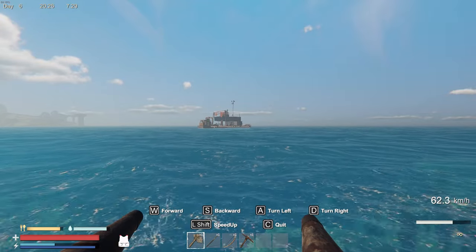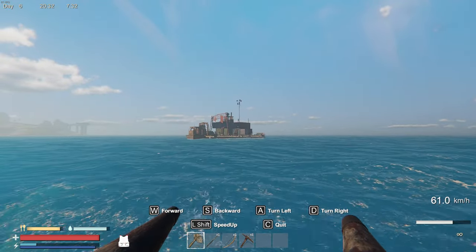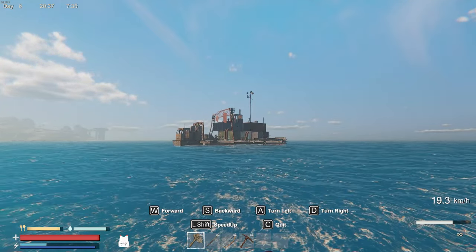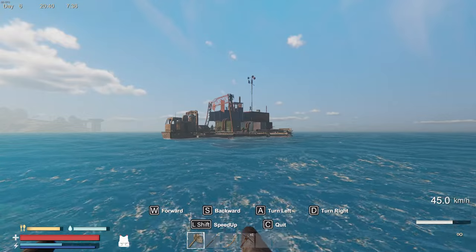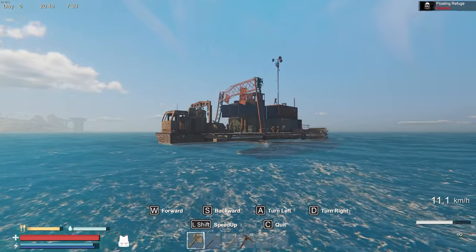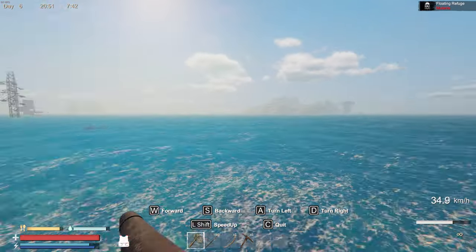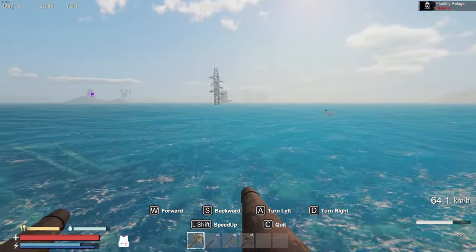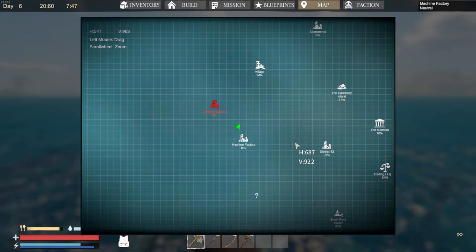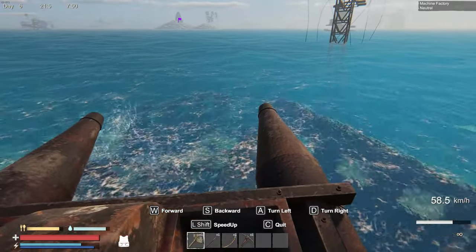Let's float over here and identify it. I can see a couple baddies — one, two, three, four, five, six of them. They're mutants. The dude up top has way more of an advantage than I do right at the moment. It's a machine factory.